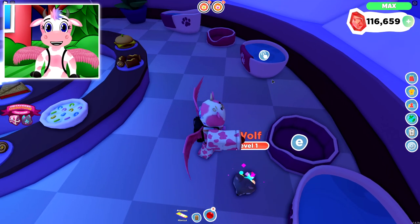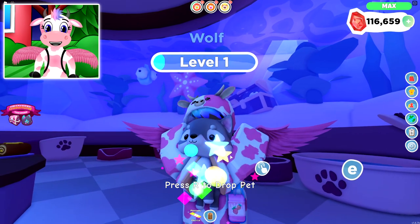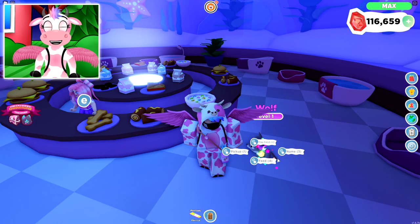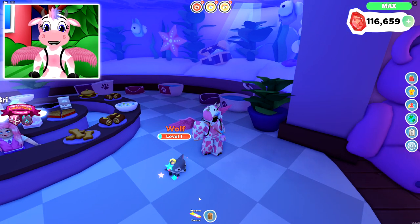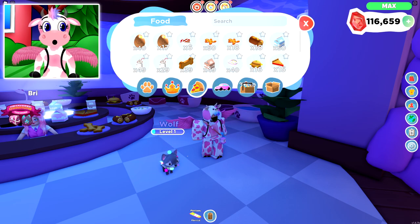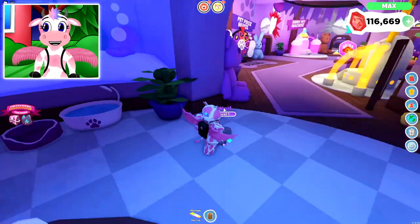Other pet tasks include going to the movie theater or playing fetch. To interact with your pet, click on it — four buttons pop up: pick up your pet (press R on PC to drop), play fetch which gives you a ball to throw, a name button to rename your pet, and a feed button. I have a water feeding task right now, so I select a drink from my inventory, click it, and it automatically feeds my pet. And there we go — the task is done, my pet is a bit higher level, and I have more gems!